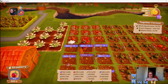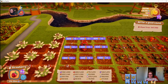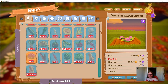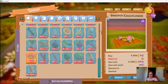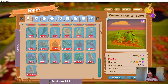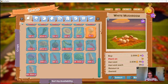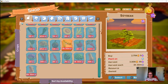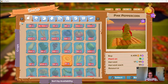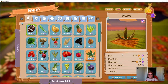What happens is you plant things, but anything faded out means you can't plant it in the current season. For example, this Cherokee purple tomato — I only plant that in the springtime. Sunflowers are spring and autumn. White mushrooms are autumn only. Soybeans are winter, and so on. You can sort crops by availability if you want, but I've got so used to knowing what's available in each season that I just play it from memory now.